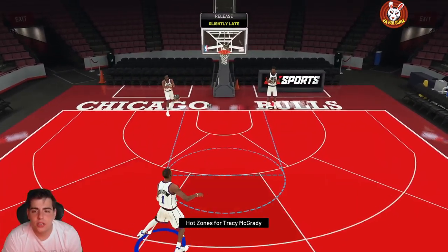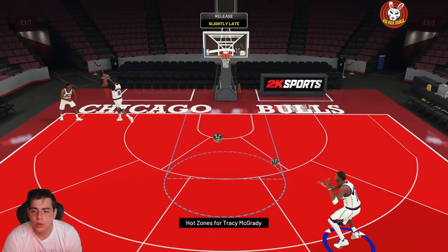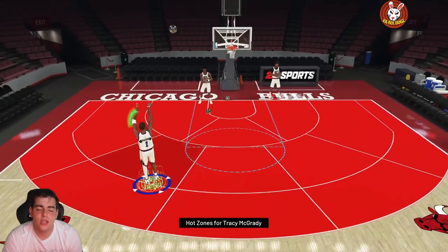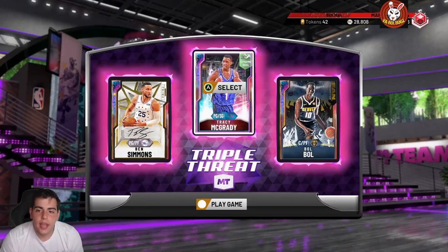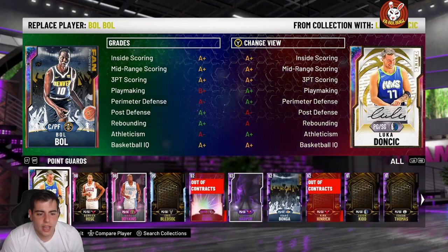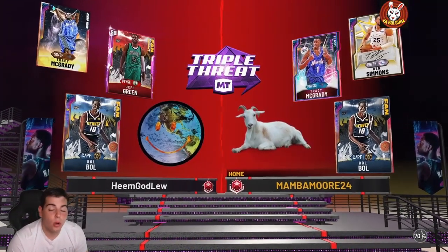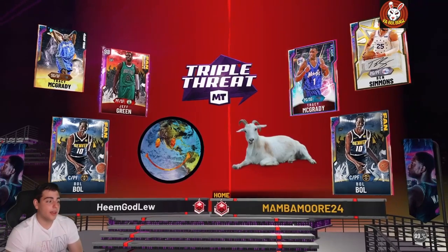Huge shout out to Jay Moore — it's Tracy McGrady, we're gonna ball out with him. We're probably gonna be the first YouTuber to post this. After this we got gameplay with West Unsettled, then an MC Insane empty-making video, and probably a locker code video — five to six videos today. Without further ado, let's get into some TTO gameplay. Running Jeff Green, TMac, and Bobo fully evoed — this lineup is disgusting.